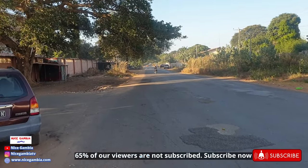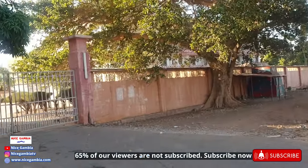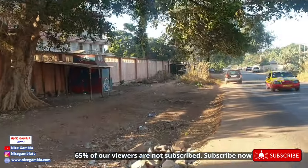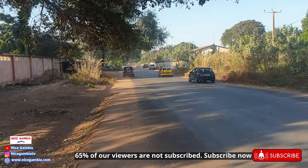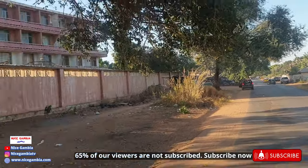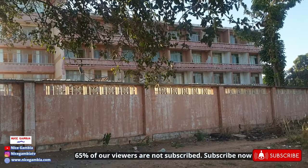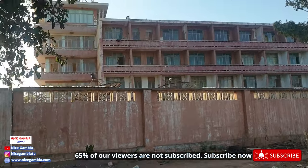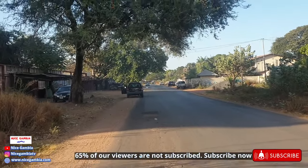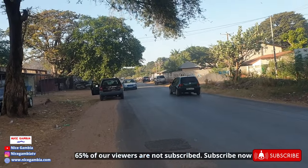I'll be walking all the way to K Point, so I will show you K Point. That's the Friendship Hotel — the back door of the Independence Stadium. You can see it in the distance. Before I get into the main places in Bakau, there's the Francis Friendship Hotel. I don't know whether it is still operational because the paint is not looking good. I'm going to pause the video and unpause it when I get deep into Bakau.